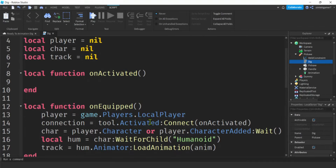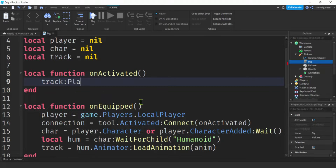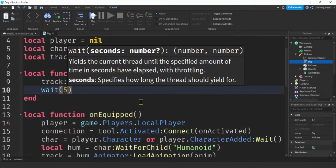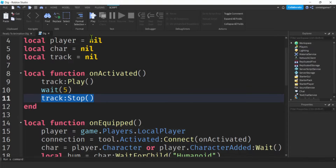The only thing left is to add stuff to onActivated - it's going to be easy, nothing fancy. We're just going to play the animation and continue in the next video. Get the track, play it, then wait for however long you want the mining to take - say five seconds - then get the track and stop it. Remember the track is looped, so it'll just keep playing during that wait. You can also save it and republish it as looped if needed.